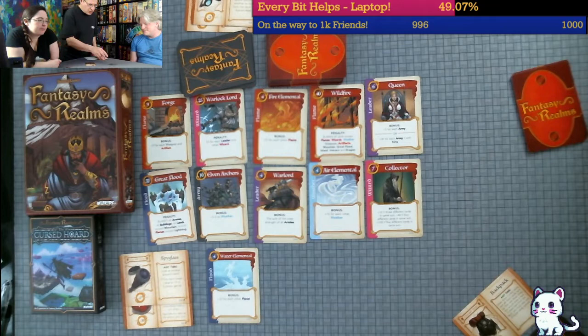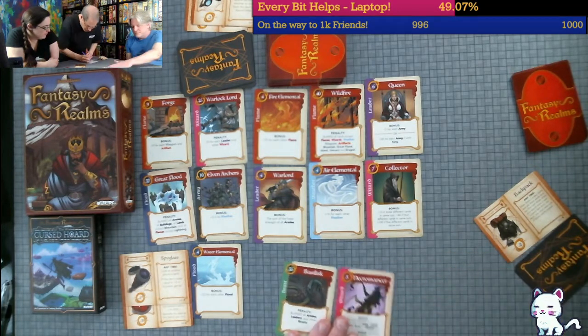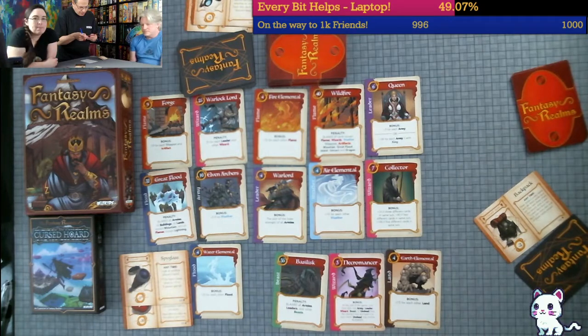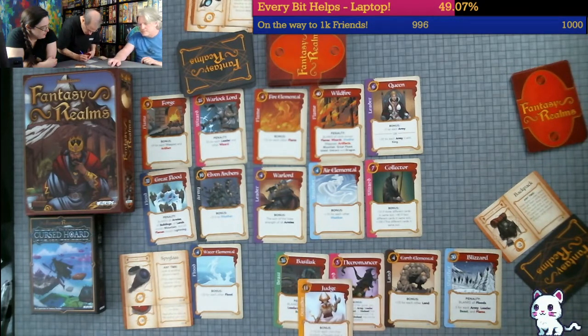Dan's scoring: starting with the Basilisk - thirty-five and zero, thirty-five. Necromancer is just three because I used it to take the basilisk. Earth Elemental - boring, just a thing I couldn't get rid of. Thirty for the next card, but that gets a five-point penalty for the basilisk, so thirty minus five is twenty-five. The Judge is ten for everything that has a penalty that isn't cleared - eleven and thirty is forty-one.